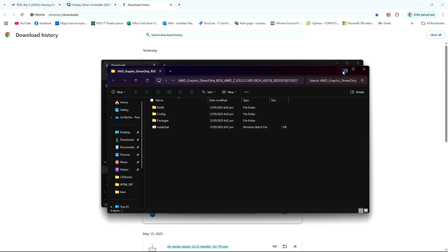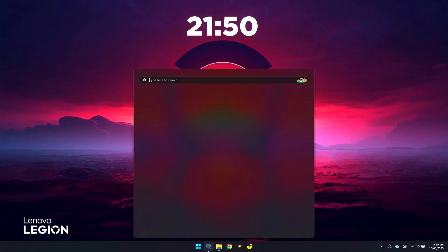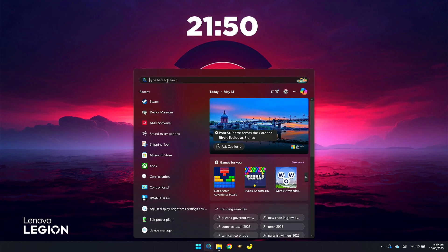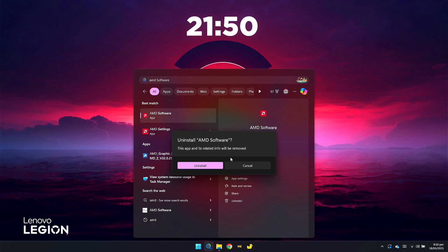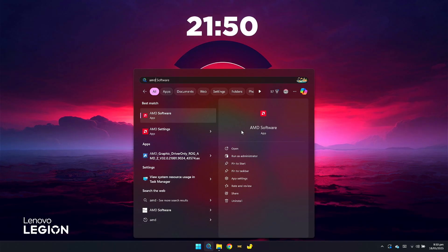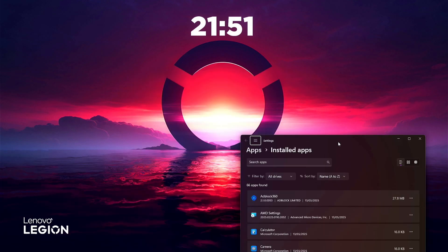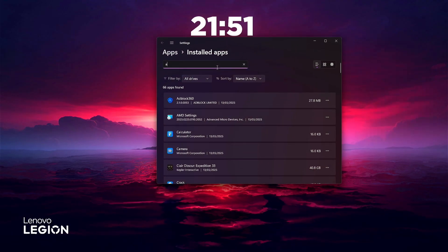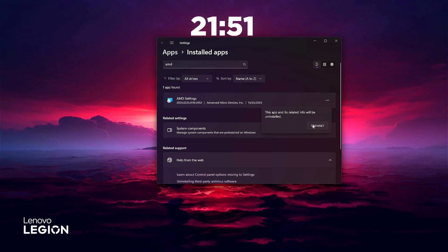Dito sa folder nyo, i-minimize nyo lang yan. Ang gagawin natin is uninstall muna natin yung AMD software natin. Makikita nyo yung AMD software — a-search nyo sya, type AMD. Tapos right-click nyo, then uninstall. Yung iba gumagamit ng DDU pero ito na lang — same rin naman sya halos, wala naman syang nagiging conflict sa drivers. Magpa-prompt yan dun sa software — hanapin nyo lang dito yung AMD settings nya, then uninstall nyo lang sya.